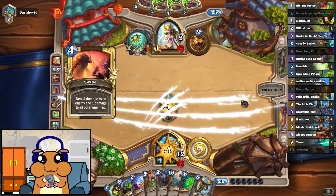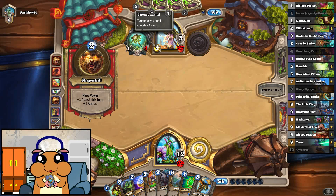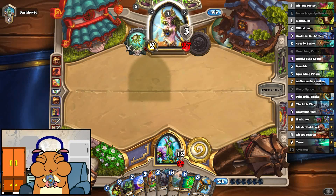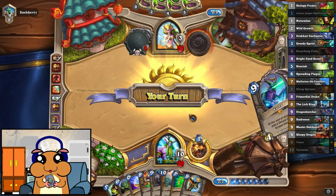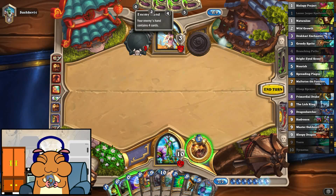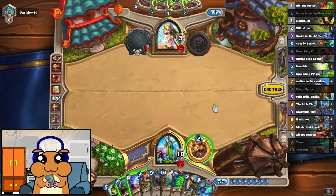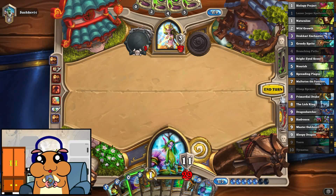Swipe there? Really? Is that necessary? He's clearly playing Malygos. Why would he... Okay, I guess — yeah, that makes sense. He wanted to get the count of cards in his hand low enough so that he can Ultimate Infestation next turn. Damn. That doesn't work in our favor at all.